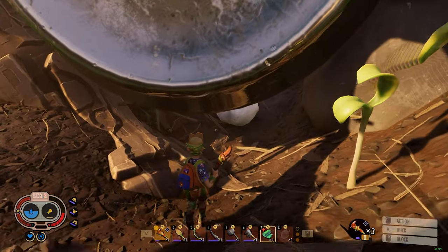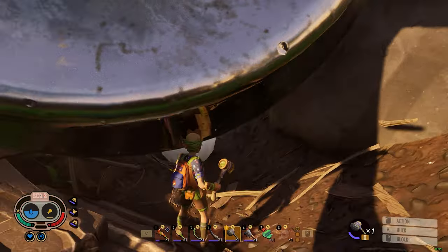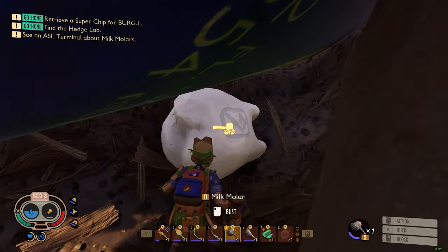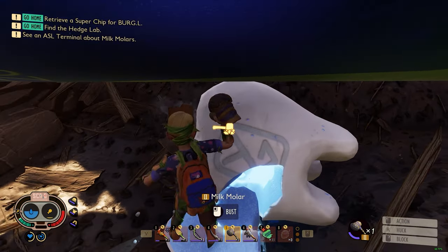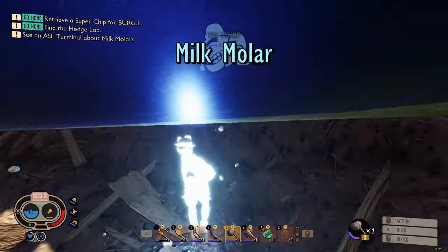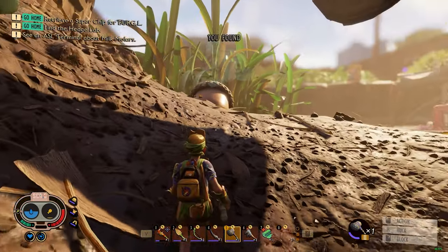Here's the first milk molar with our new hammer. That's where it is - let me show you guys the location. There you go. Let's get it. Do a little crouching. Whack, whack. Oh, it's so cool how it glows. There we go - my first one. Boom, first milk molar! I'm on my way to being overpowered.